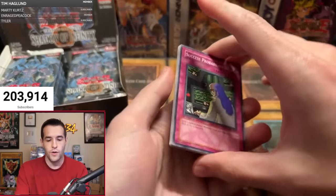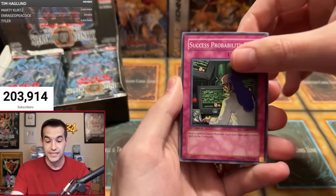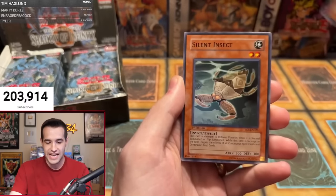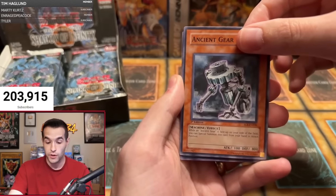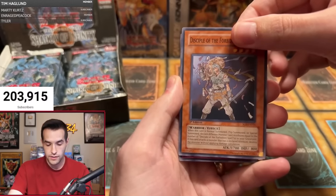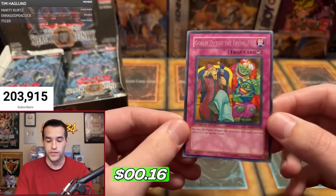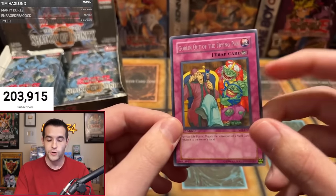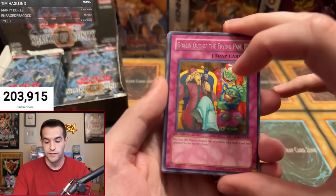Are we going to start off with an ulti right off the bat or a foil? Usually six to seven foils in these GX boxes. Success probability zero percent — that's us trying to pull a sacred beast. Next to be Lost, DD Guide, Silent Insect, Magnet Circle level two, Ancient Gear (not the golem, just the Ancient Gear). Samsara, Disciple of the Forbidden Spell, and a Goblin out of the Frying Pan. Imagine pulling this ulti out of your retail box — that would suck. It has Pot of Greed and Good Goblin Housekeeping on it, but not what you'd be looking for in terms of value.